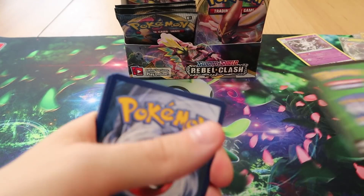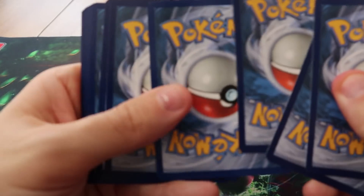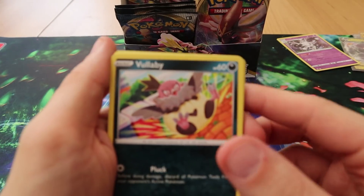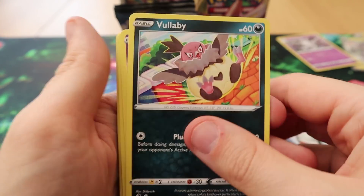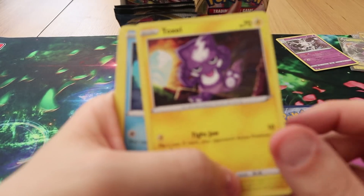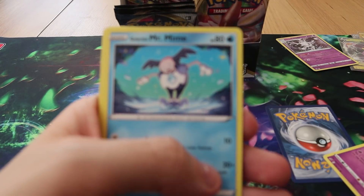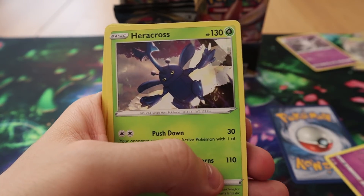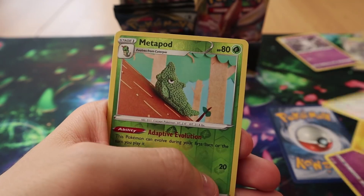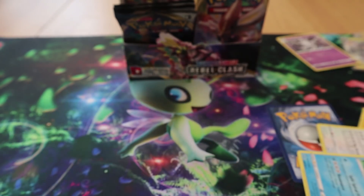You like Corsola, don't you? It's alright. My favourite of the Galarian Evolutions is Sirfetch'd. Pack ten: we have Vullaby, Corsola Galarian Form, Toxel, Galarian Mr. Mime, Snom, Heracross, Electrode, Bewear, a Reverse Metapod, and a Seismitoad.